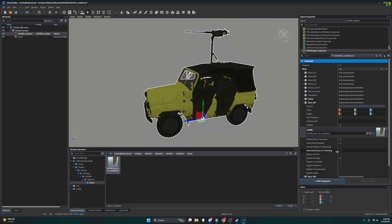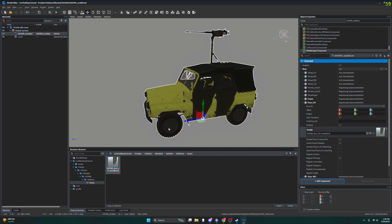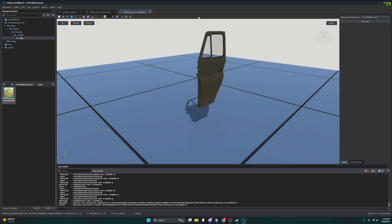All right, so now I'm going to save this — Save Prefabs with Options. I'm going to go back to my Enfusion Workbench and now we're going to edit this prefab. We have a prefab for our vehicle and in it are these other prefabs it's made up of — including this door.